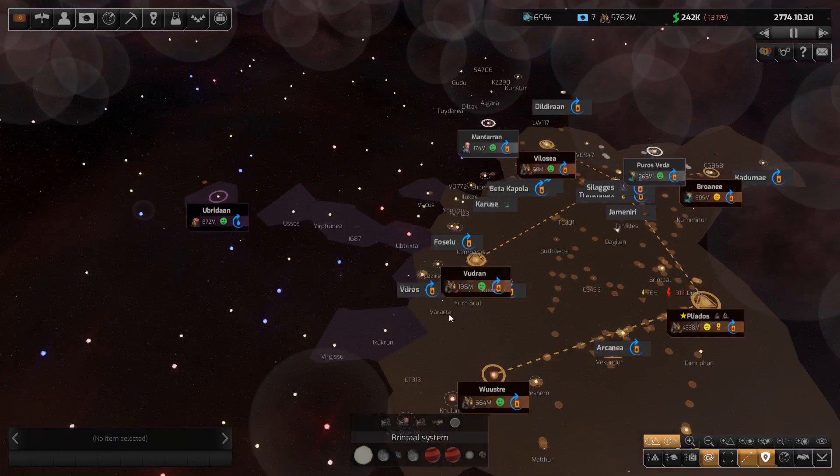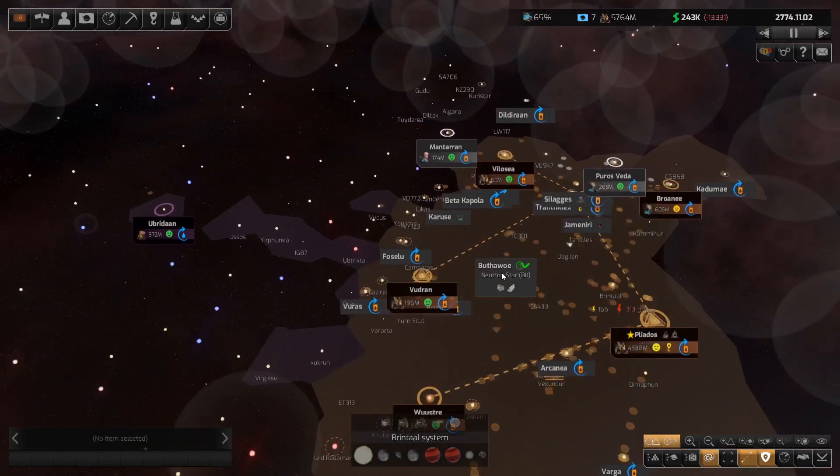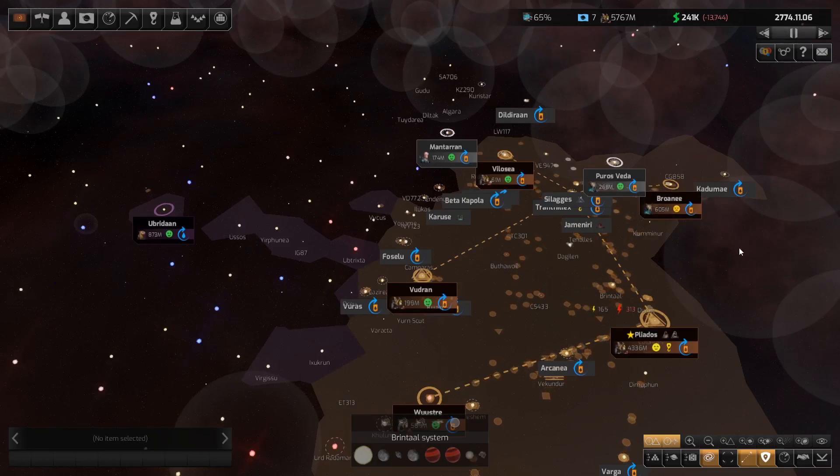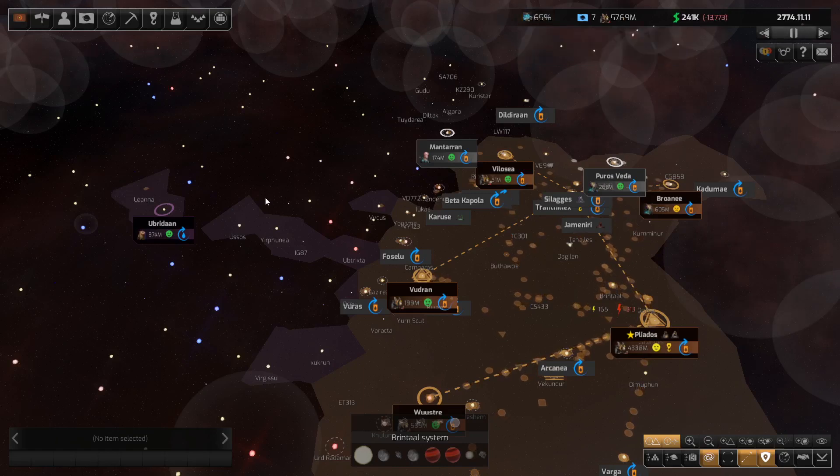I'm assuming I'm going to be losing perhaps the Voodran system in here. We are going to have to defend that — find a way to defend it. It may be that we end up trying to get the large starfighter bay, so we might just redesign the small spaceports.